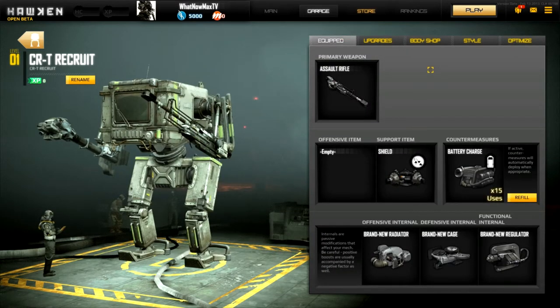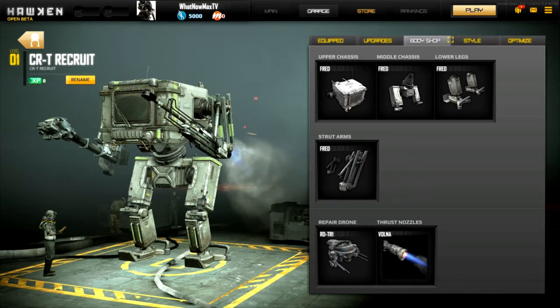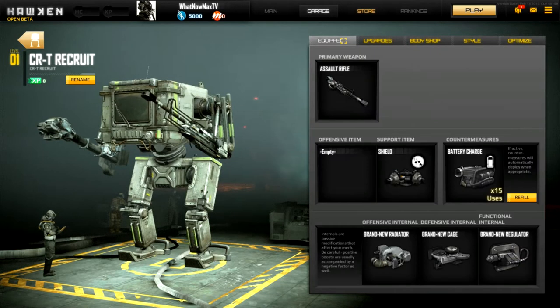You can unlock different stuff for the mech to customize it like support items and things, but for the most part people think it's nominal and it's more about how you play than what you put on your mech - it'll just complement how you play. The one thing I've heard from everybody who's done a video on this is Hawken was designed from the ground up to be a competitive game.